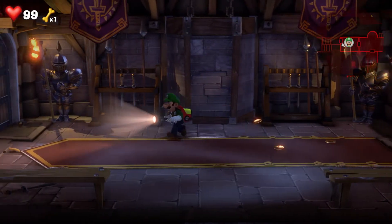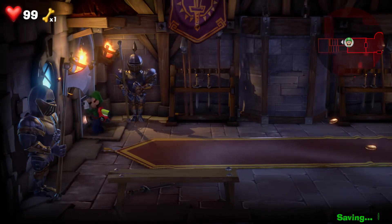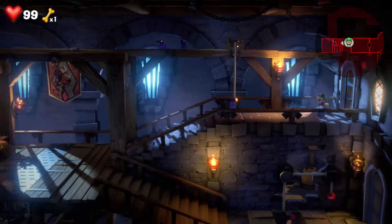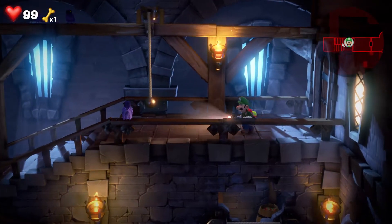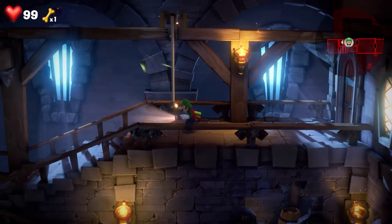Making our way through to the left and then through this door right here. And then any of these — I think they're crows — just use your strobe bulb, that's the easiest way.